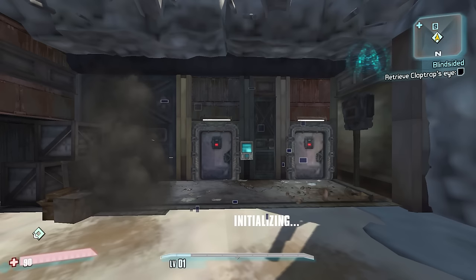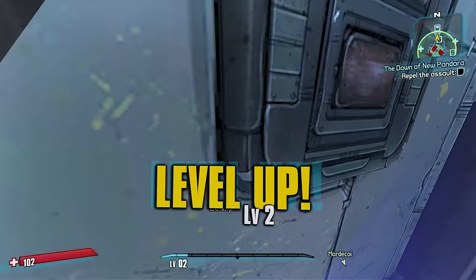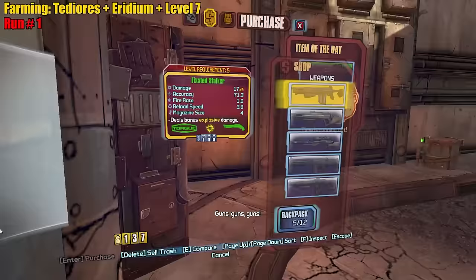So yeah, we're gonna do Frostburn Sanctuary because for this run we need iridium ASAP, because we gotta buy a bunch of SDUs for ammo - we're gonna be chucking away all of our ammo. Yo, level up.